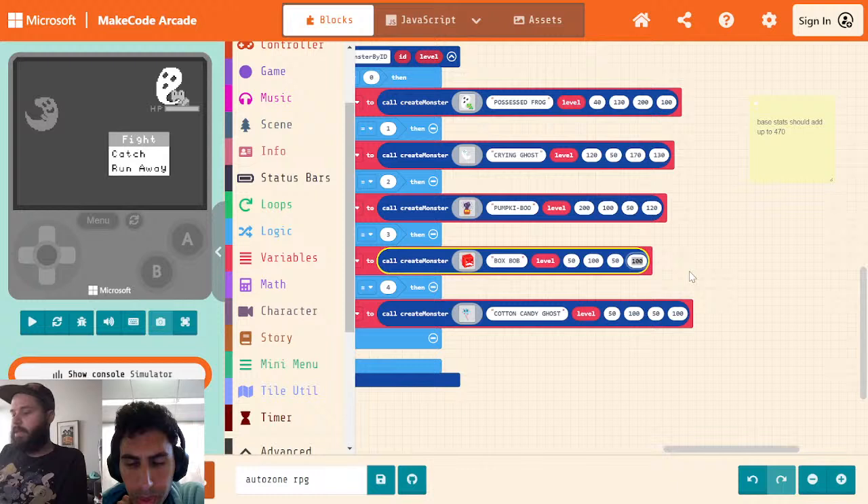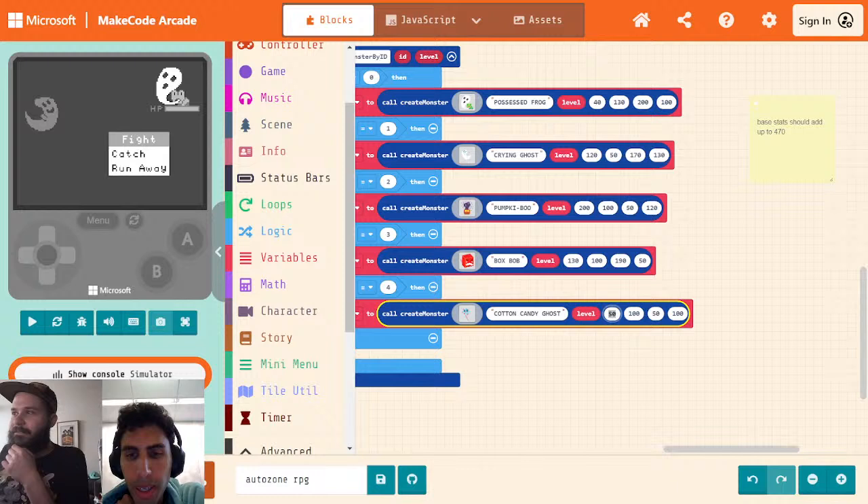For Cotton Candy Ghost, we will give them 350 for their health, and then 40, 40, 40. That might make them super OP — we'll see. So now if we ever want to edit one of our monsters, we just come to this one function to do it for all of them, and we can make sure that we're getting everything up to the same amount. QEFANK says to make Box Bob's health and damage really high. So I want to make this 190 and swap it with 130. This is attack — HADS — so we'll make this 130, this one 100. So 190 health, 130 attack.